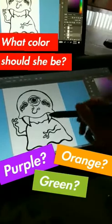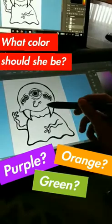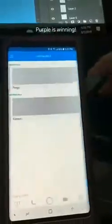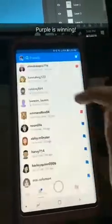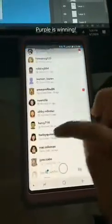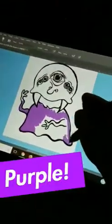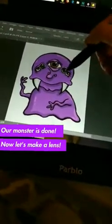Our character is almost done. We just have to color her in. What color should she be — purple, green, or orange? Check out what you guys decided. Looks like purple wins. Here's the monster that we created together. I think she looks really cute.